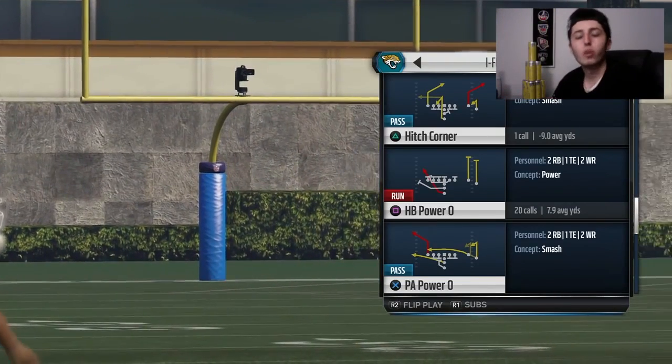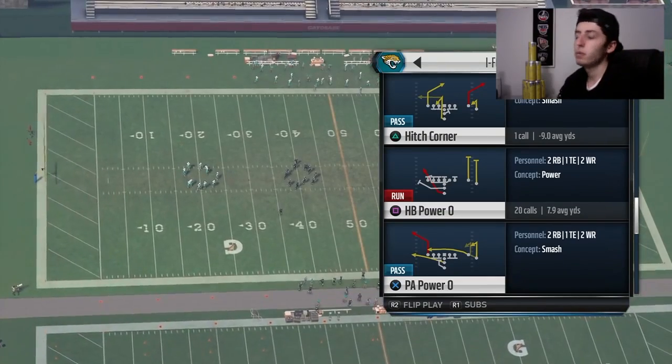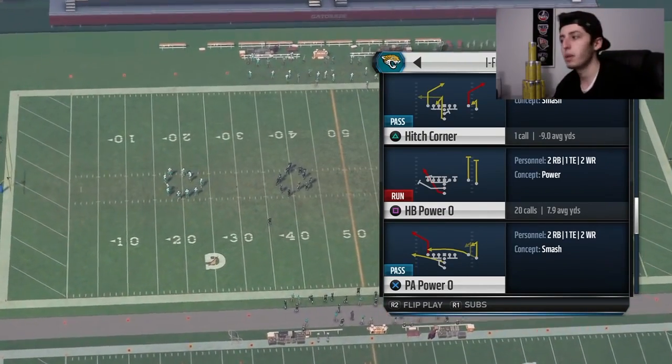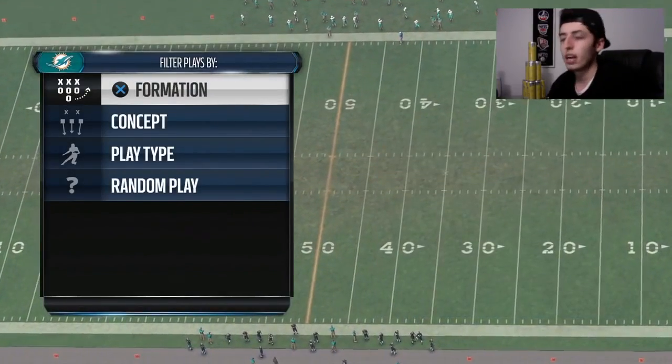What's going on guys? Demony here bringing you guys another Madden 16 offensive money play out of the I-Form Twins Flex in the Tampa Bay Buccaneers offensive playbook. And this play is going to be the hitch corner, guys.